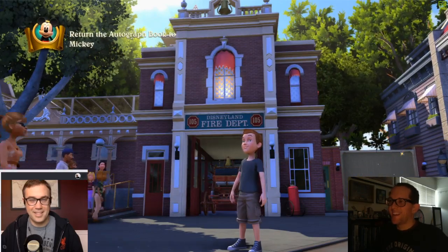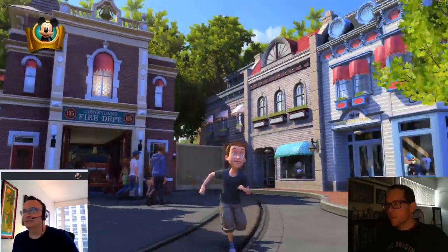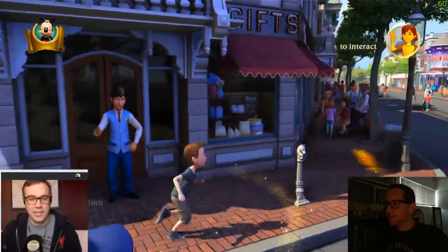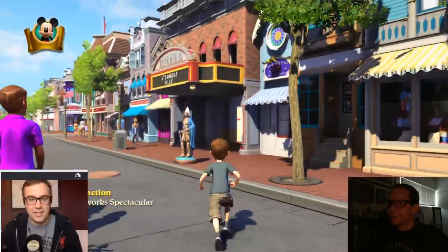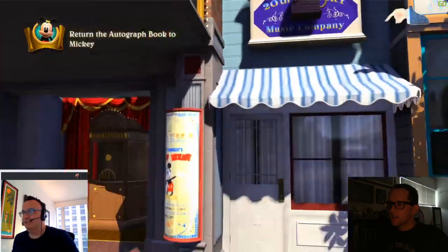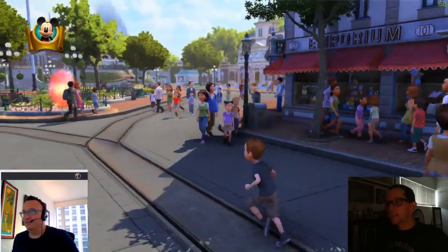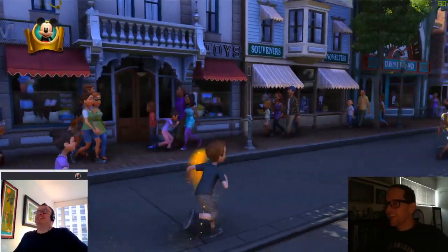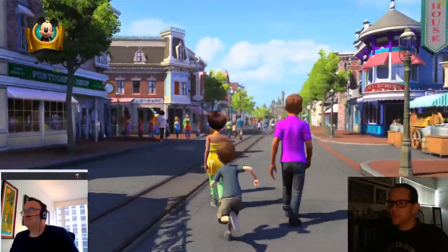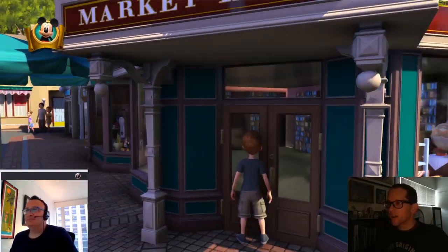There's actually a first minigame where you have to run around panicked because you couldn't get a boarding pass. There's one heck of a manhole cover over there — it's going to trip someone. The coins are so you can buy merchandise — it's the most Disney thing ever. You can customize the look of your character. This was before Starbucks moved in, when this was still the Market House.